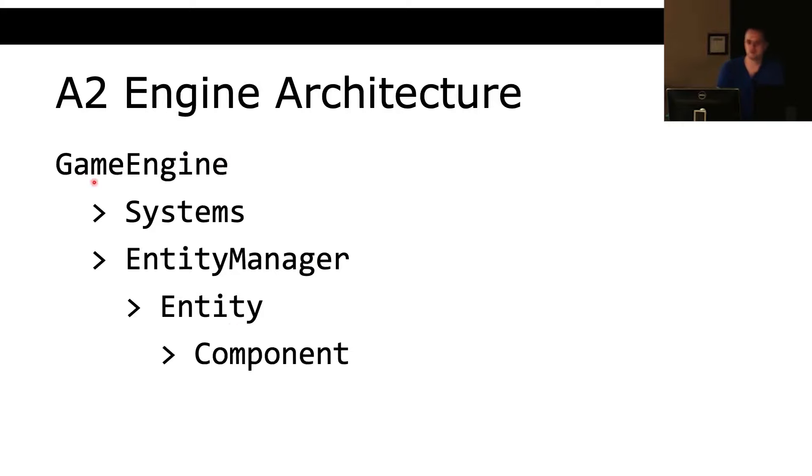The overall architecture is going to look like this. We've got a game engine object — in assignment two this is called the game class, and the game class handles everything. That class is going to have systems, which are just functions we call to handle movement, lifespan, etc. It's also going to have an entity manager that stores all the entity objects, and the entities store all the component objects. This is basically the architecture for assignment two.